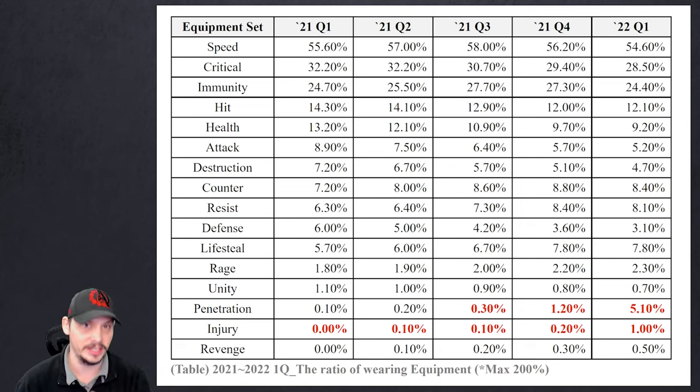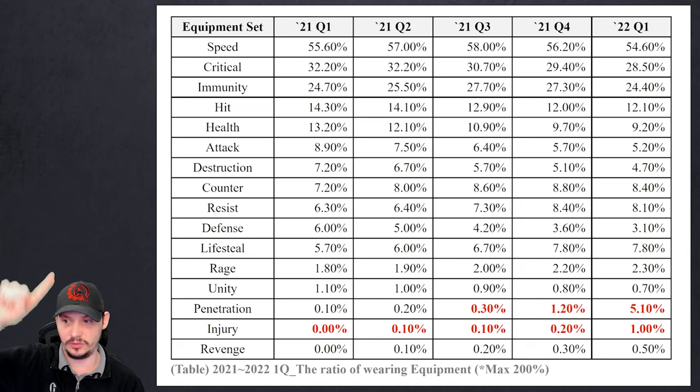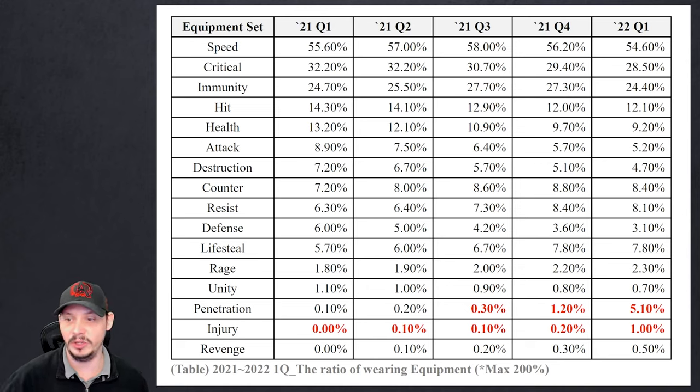I'd like to see their balance patches devalue speed set — and I know people are about to hit the dislike button, but hold on. By devalue I don't mean take away your hard work of getting fast units. I mean let's bring diversity to everything below roughly 5-8% usage. All of these sets need to become better and more diverse; we need more creativity in builds and more reasons to use these pieces so it's not a one-trick-pony playstyle.